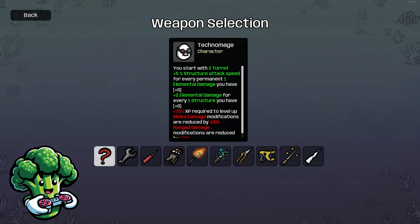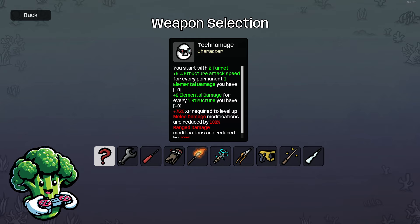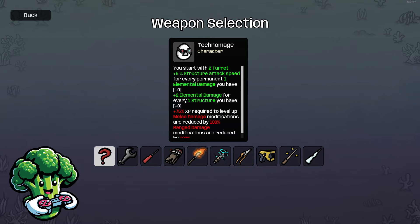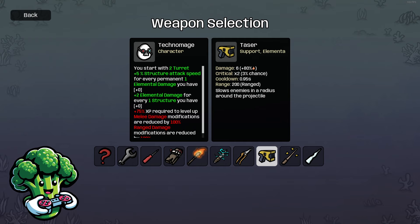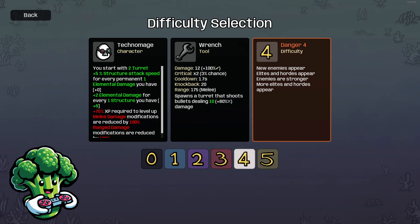You get plus five percent structure attack speed for every one permanent elemental you have, plus two elemental damage for every one structure you have. So you want a lot of structures and a lot of elemental — bounce back and forth between those two things. Plus 75 XP required to level up, so hopefully we can get some scars to take care of that. Melee and range damage modifications are reduced, so no melee or range builds. I'm going with the trusty wrench to get turrets, shots, structures, and elemental.